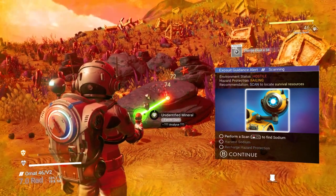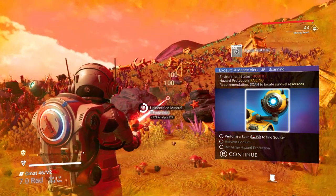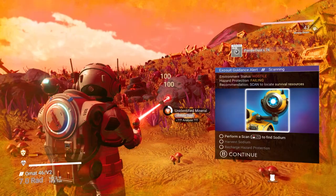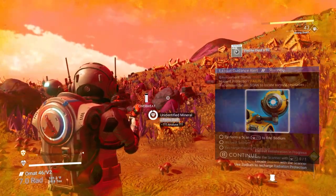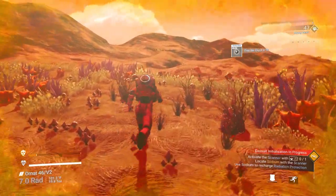So I'm going to try a fresh save from the moment go and let's see — I'm going to go to the anomaly. It takes about an hour to an hour and a half to get to the space anomaly the first time. So let me show you what happens when you get there.